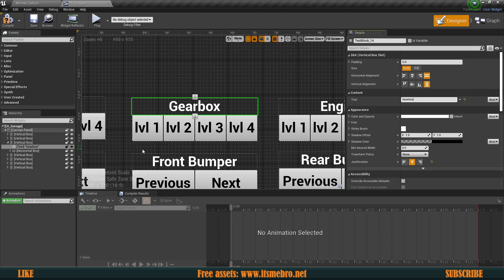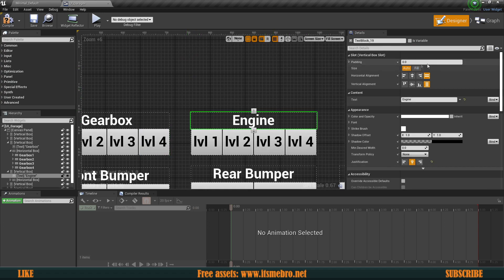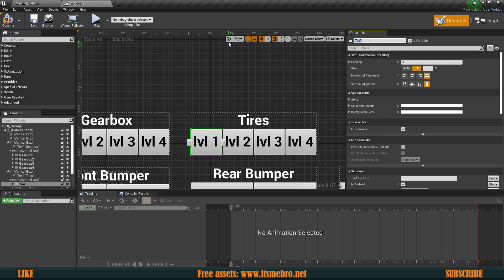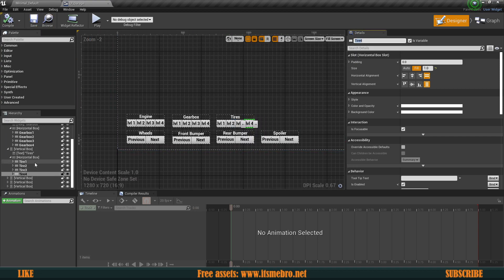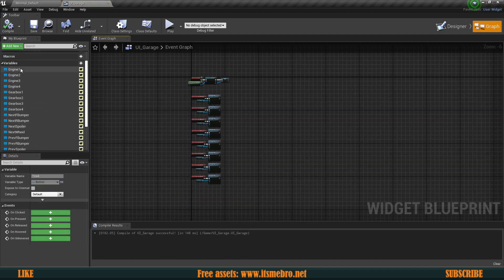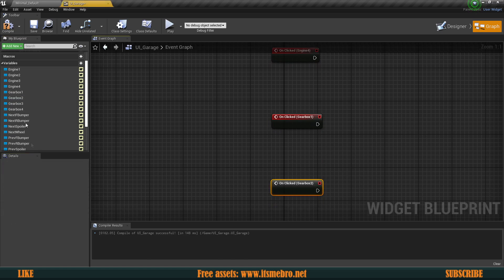This is the gearbox, and we're going to need to rename the buttons — basically so that we know which is which. So this is gearbox one, then we have gearbox two, gearbox three, and gearbox four. And then we have the tires, which obviously the button names will be tire one, tire two, tire three, and tire four. There we go — we have our upgrade kits and now we need to create the on-click event for every single one of these buttons: engine one on-click, two on-click, three on-click, four on-click, and all the rest.